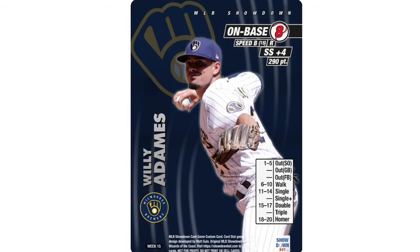Willy Adames coming in next with a big shortstop plus-four, 290 points for an eight with a little bit of pop — 15 double, one through five out, which kind of stinks, and six or ten walk. He had seven RBIs this week, two homers, went .688 on-base for the week, six runs. He's been doing crazy well too. The shortstop plus-four is really nice, so this card overall just looks great and is not going to hurt you.